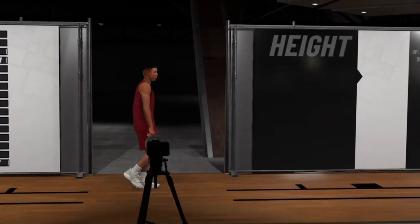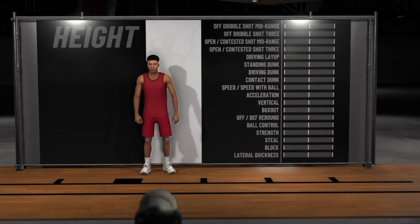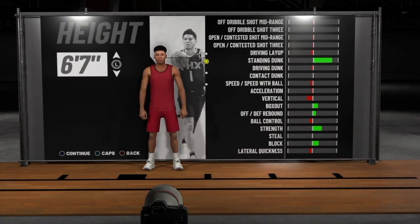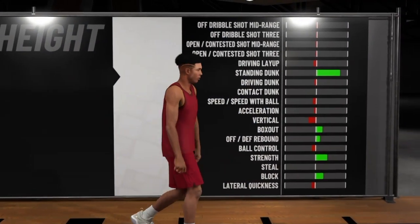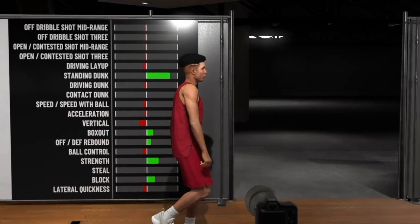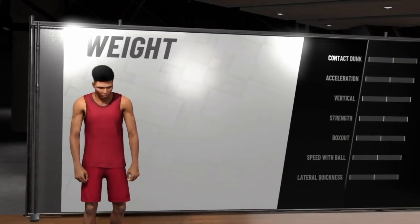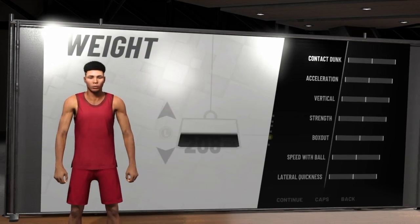Now, for my height, I was kind of iffy — I was choosing between 6'6 and 6'7. I really didn't know at first if I wanted 6'7 cause I felt like I'd be really slow, but I ended up going with 6'7. For my weight, I'm going all the way down, trying to be as fast as I can, cause pure sharps are already slow as it is, so I gotta get that extra lateral quickness.